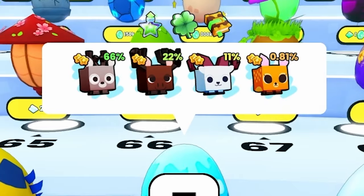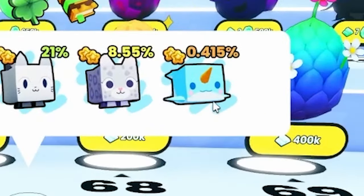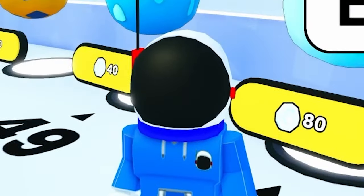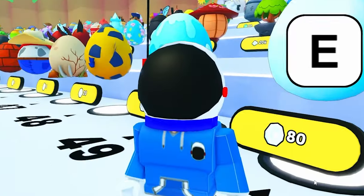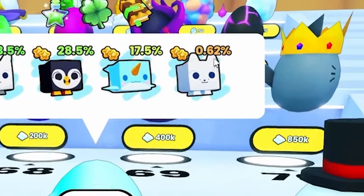We need a fawn from this — egg 49. We got a deer. We need a narwhal — come on egg 50. No, we didn't get it. 50 eggs — we've gotten 10 of them, that's 20% of the time. We're not done though, because egg 51 we're about to get it. It's a 0.62% chance. I believe.